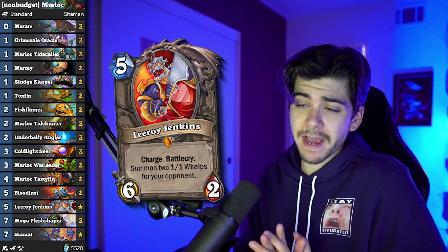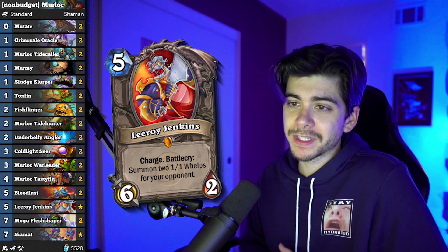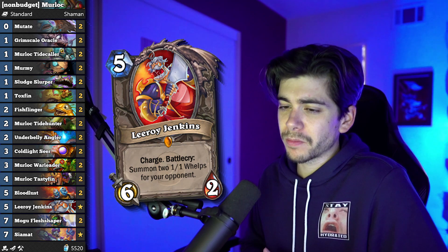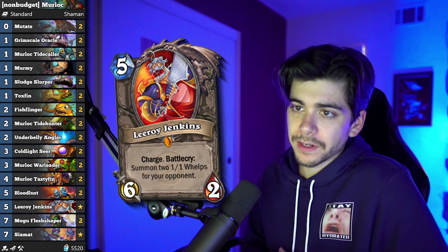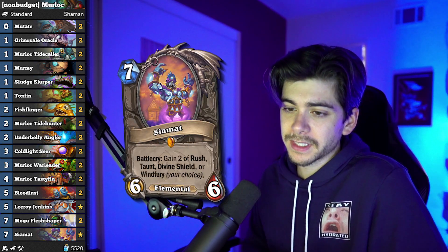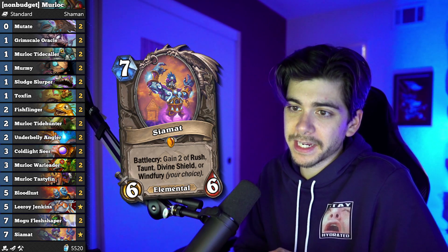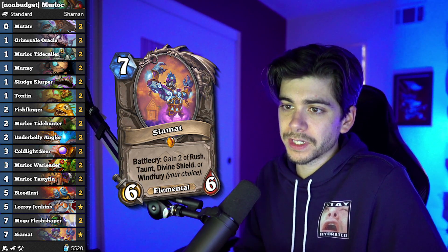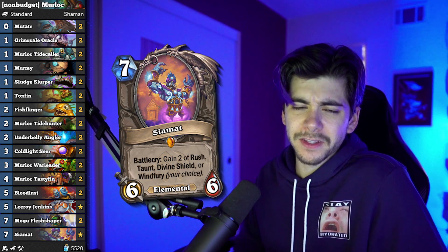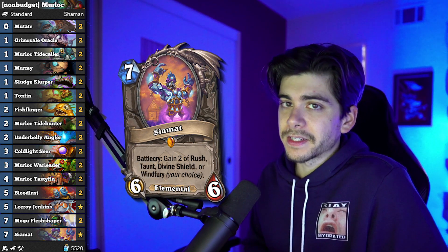For the non-budget version, Murloc Shaman is in a really good spot — this is the top performing deck on HS Replay. I haven't played it myself but it has a large sample size of around 1700 games, compared to David's sample of maybe 50, so it's a bit more proven. It's pretty interesting with Siamat and Leroy in there. I also like Flesh Shapers and Mutate — you get evolve lackeys from Sludge Slurpers which can hit the Flesh Shapers. Murloc Shaman always seems to do pretty well.